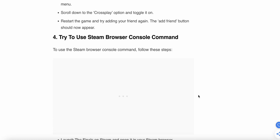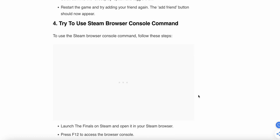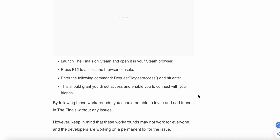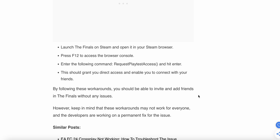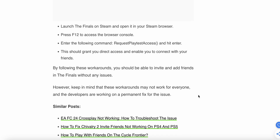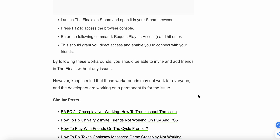The fourth fix is to try using the Steam browser console command. To use this, launch The Finals on Steam and open the Steam browser, then press F12 to access the browser console and enter the following command: request_playlist, and hit enter. This should grant you access and enable you to connect to your friends.